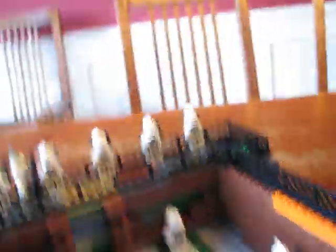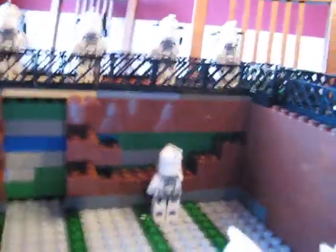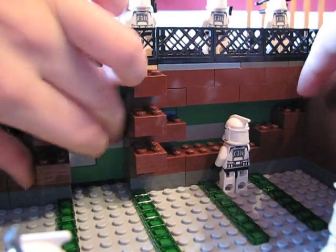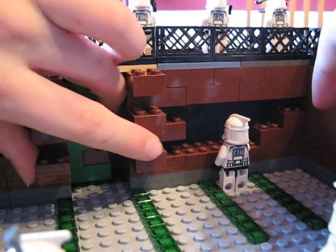Then to get in, you see right there - that door. What you do is you just gotta slide it all the way down. And then the clones can walk in. As you can see in there, I had to use quite a lot of these green pieces - they're all over the place.